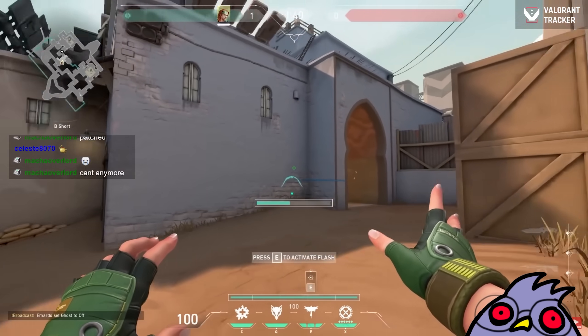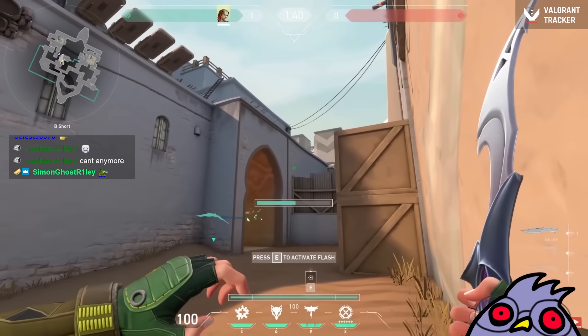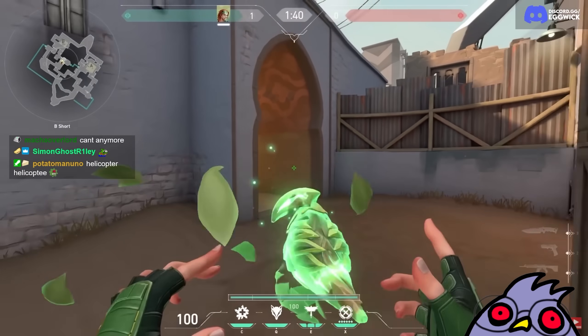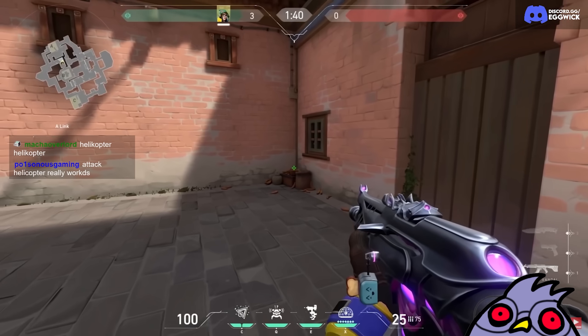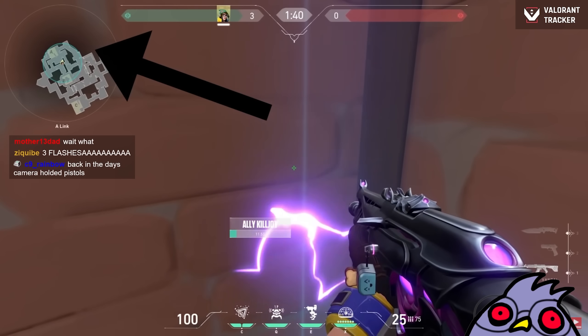When you use your flashbang with Skye, you can hold your ability button to aim where your bird flies. You don't have to do it like in this clip — your bird flies automatically around corners so you can push behind it. The first option is good to use if you want to fly your bird over buildings, like in the clip in the background. If you want to retake A on Haven with Killjoy, place your ult over here.